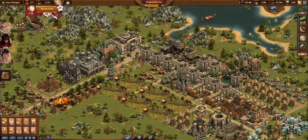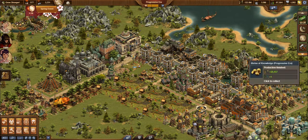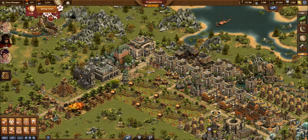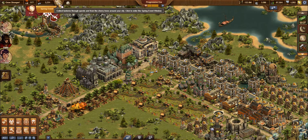I'm ready to do my collections in my city. You can see all the supplies and goods are ready to be collected. Before I do that, I want to make sure number one that my city is enthusiastic. Your smiley face has to be showing teeth.